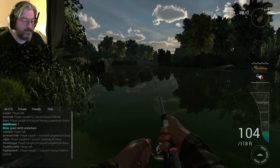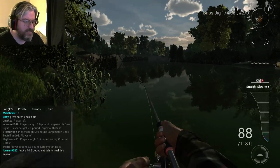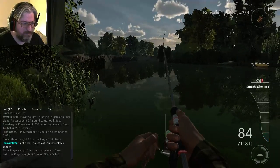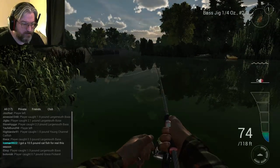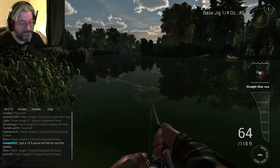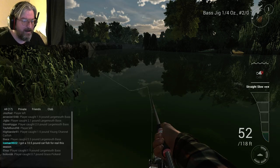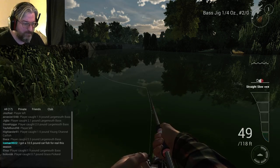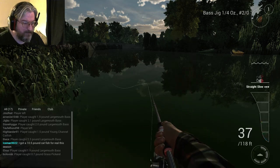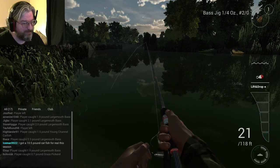So we're going to basically try to get ourselves a largemouth bass. A largemouth bass is a predatory fish — they generally hang out over by cattails and things of that nature. What we're going to try to do is lure it out. We're trying to use a technique called the lift and go, though for some odd reason it keeps coming out straight and slow, which is not accurate. Lift and drop, lift and drop.